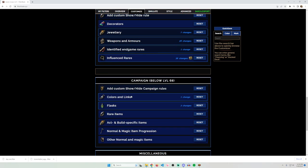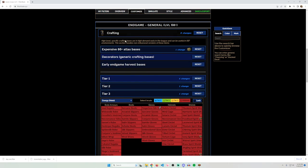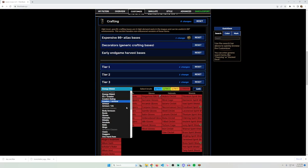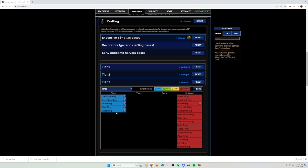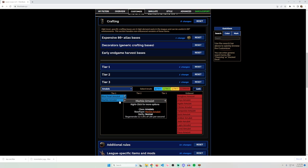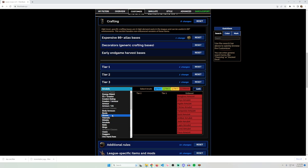One more thing worth mentioning: rare-ish items. On my base loot filter I always have certain rare atlas bases turned on regardless of what build I'm playing — things like Opal Rings and Vermilion Rings, which are quite rare. Same goes for amulets like Marble Amulet and Blue Pearl — these are relatively rare atlas bases, so just pick them up on any build and throw them in the stash.